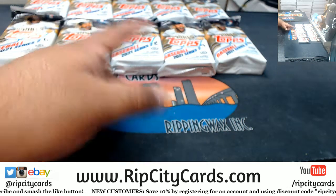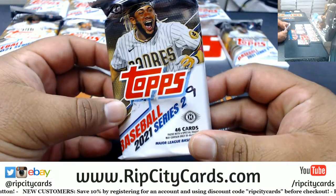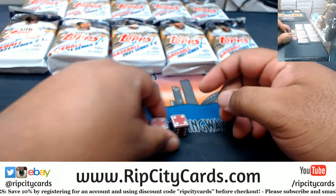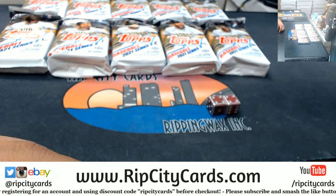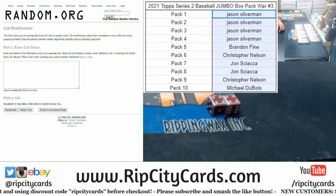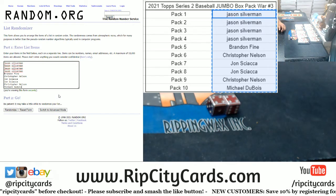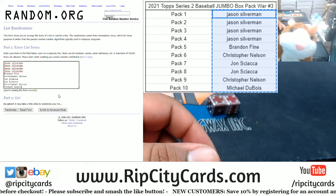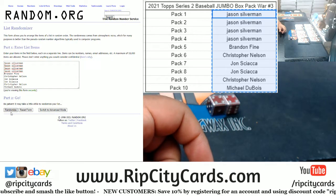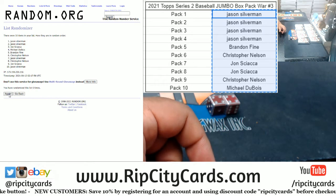I numbered all packs one through ten. We're going to go eight times in the random. First, we're going to random the names, then we're going to random the packs and then assign them. Random the names eight times, then random the packs and distribute them — and then we'll see the magic. Good luck everybody.